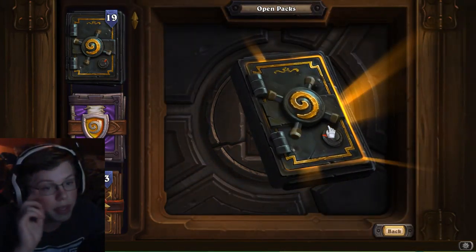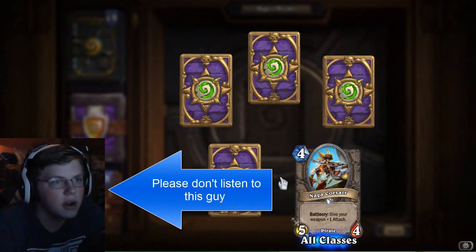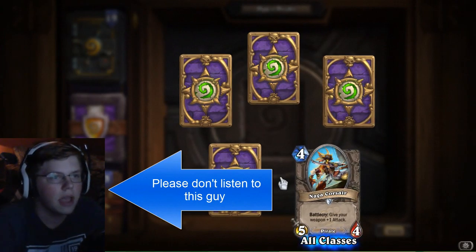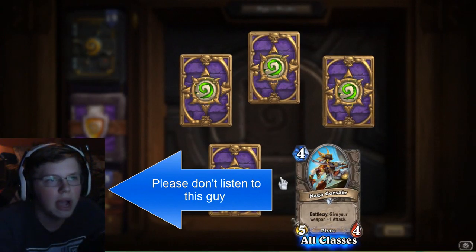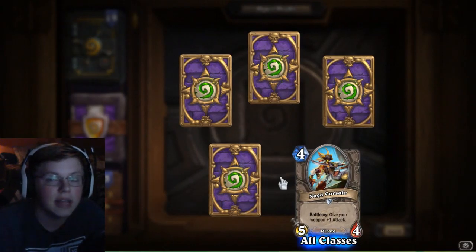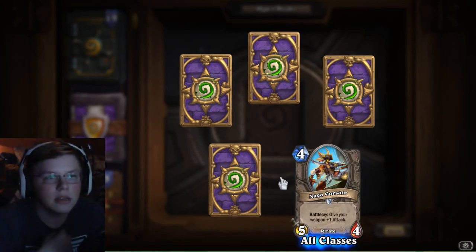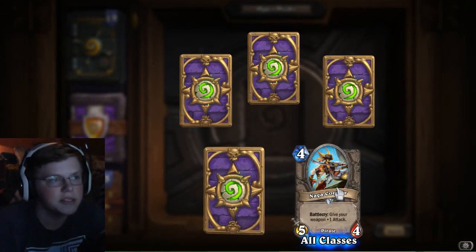Let's see what we can get. Naga Corsair — I don't know too much about this card, but I think it will help the pirate scene. The pirate scene is not very big, so overall the card isn't broken, it's not amazing, but it does give a little bit of a push to the pirate scene, which is nice.